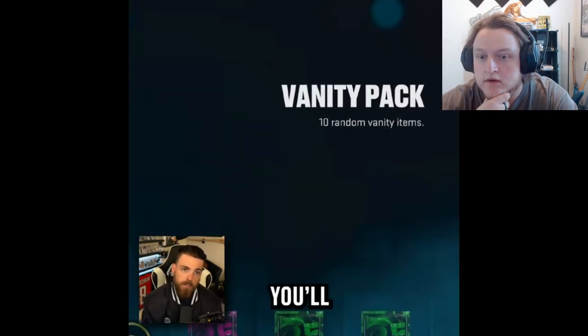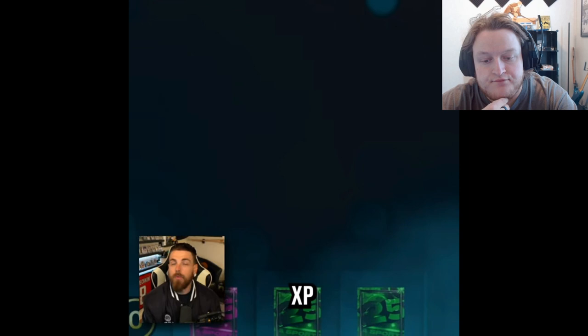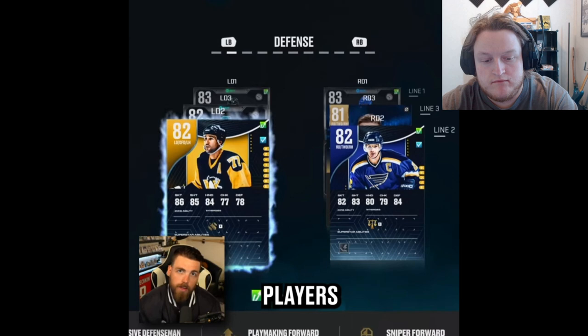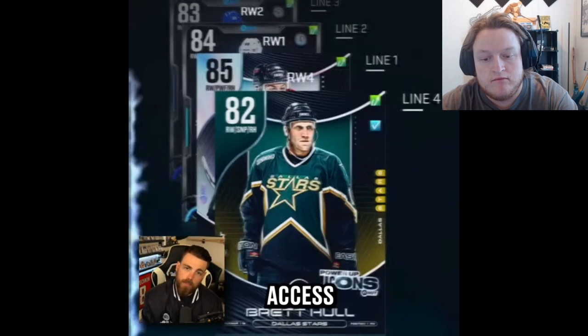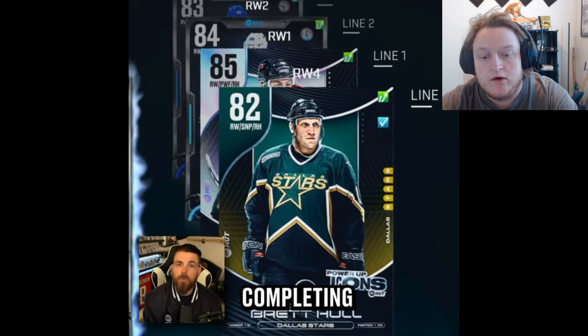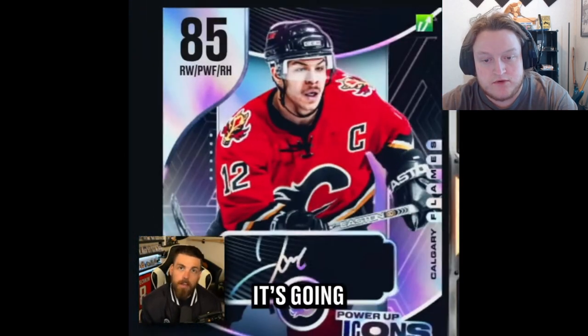On the XP path, you'll earn rewards that include packs, more XP, coins, and cosmetic items. Now, exclusively for early access players, NHL 25 will have an early access XP path that will feature an 82 overall power-up icon as a reward for completing that XP path. Okay, so that's a goal to start with.